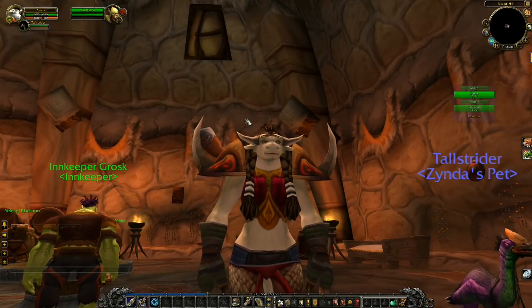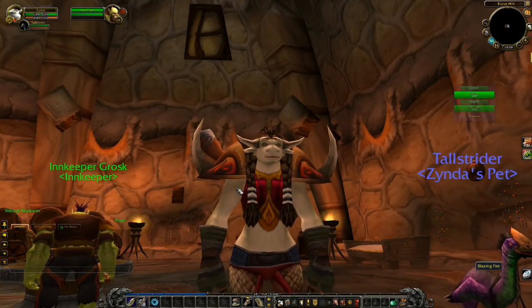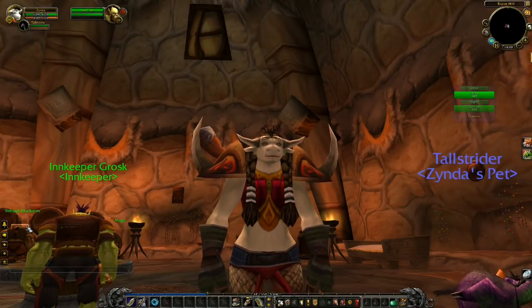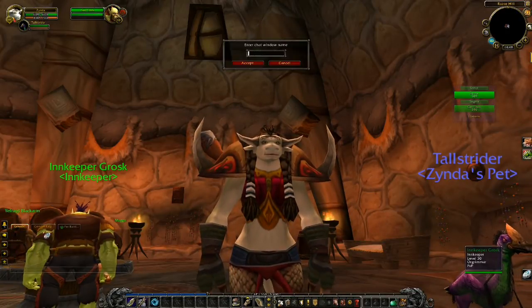One of the things I do a lot whenever I create a new character is edit this little chat area, because you end up with so much stuff flying across your screen that it gets really annoying. Normally everything is just dumped in this general tab, but I like to create new windows.